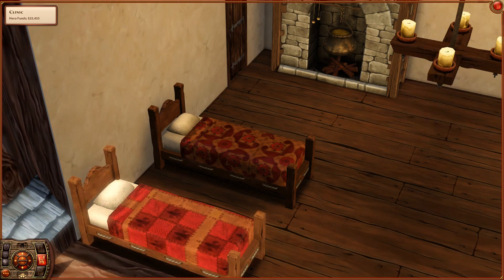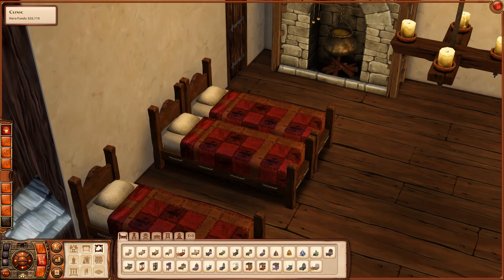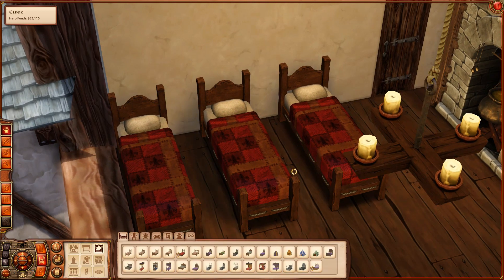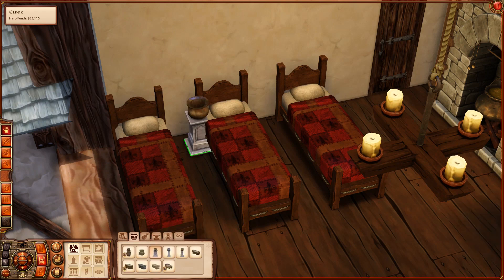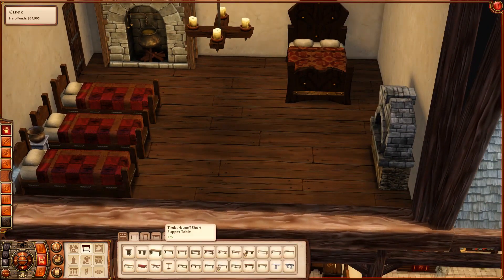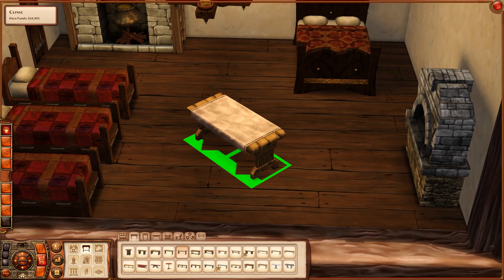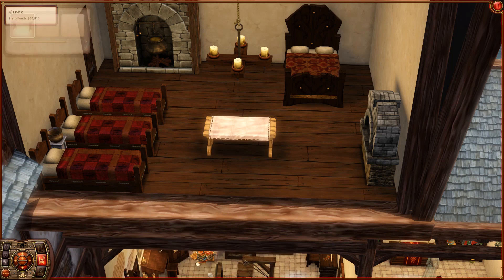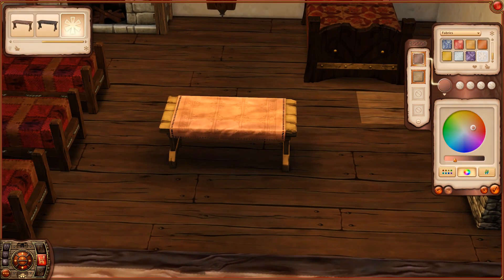For example, the bard's tavern upstairs living floor is really, really tiny, as well as the blacksmith, which was really tiny too. I think the merchant is actually one of the smallest ones as well. So not all of them have this really big area to use for beds and stuff.